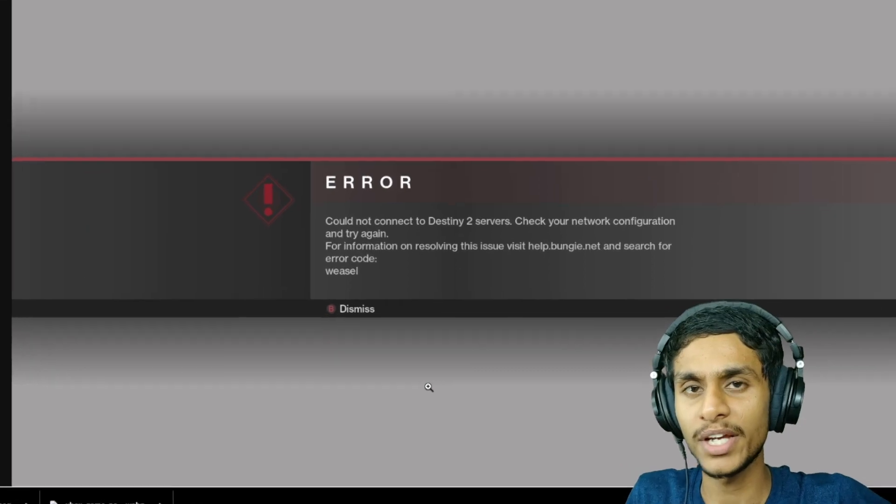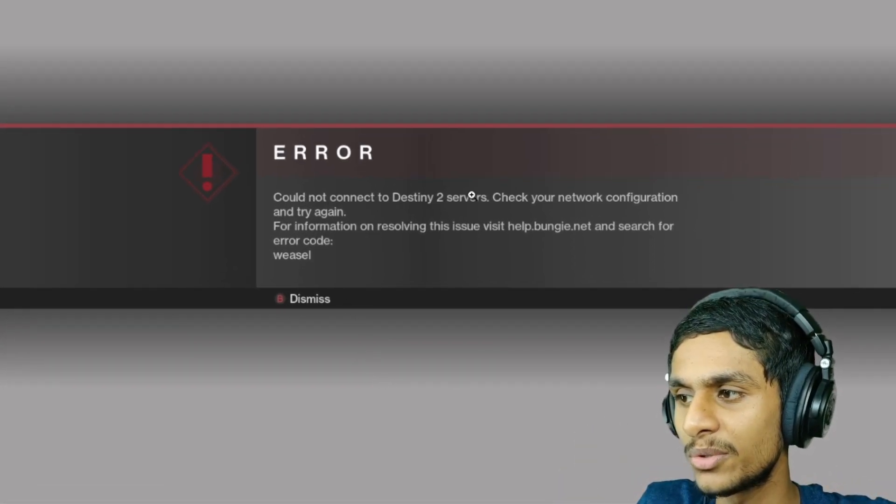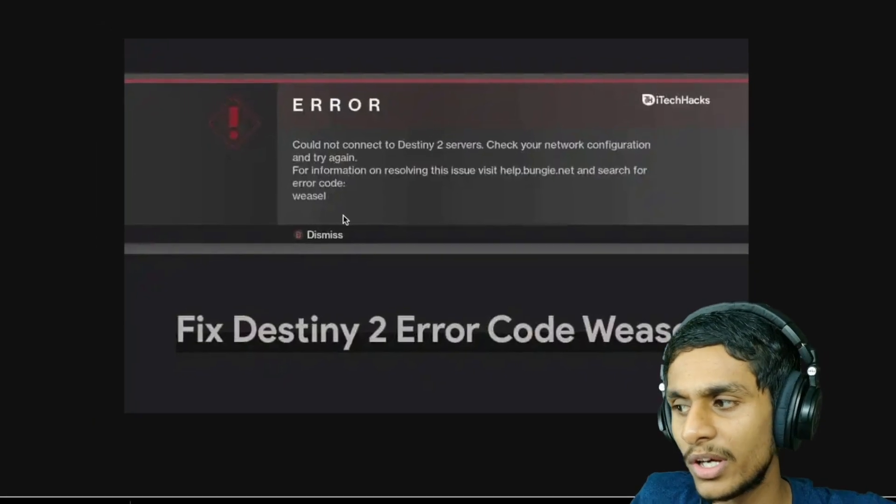I was trying to play Destiny 2 and I'm getting this error — it says 'could not connect to Destiny 2 servers, check your network configuration and try again.' The error code is Weasel. This error is pretty common.